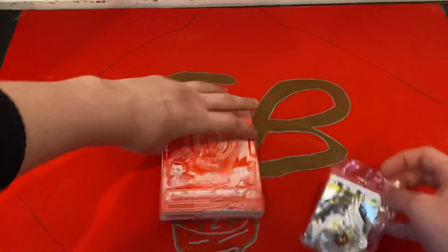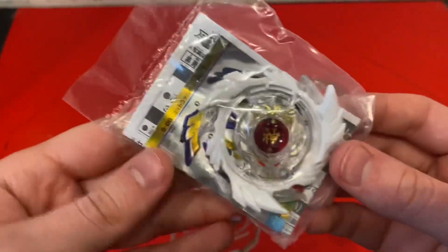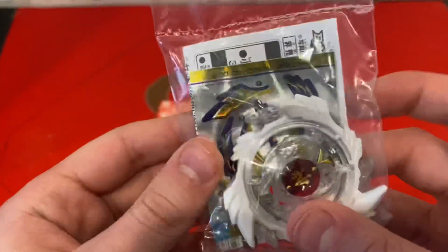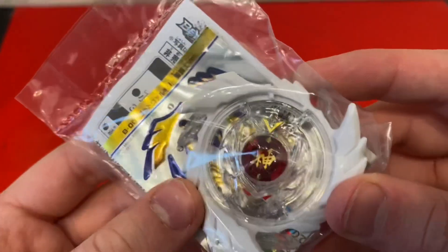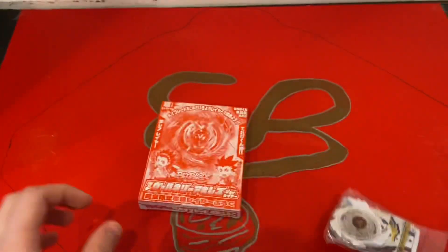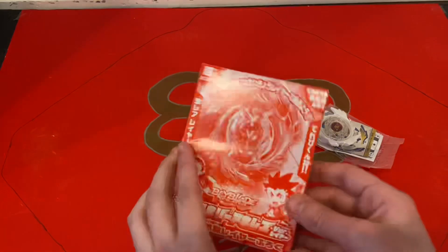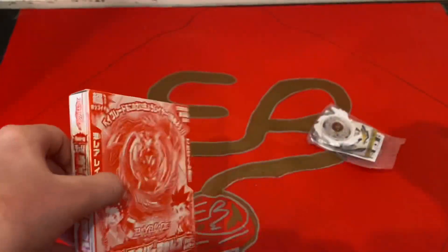We have two God Valkyries. Over here we have the Holy White Knight God Valkyrie with the foil stickers — looks really cool. If you don't know, the original God Valkyrie layer in the blue colors is actually very rare. So these ones are also pretty rare.